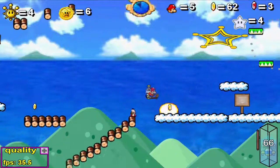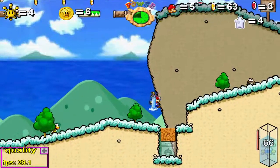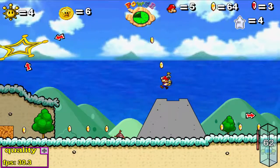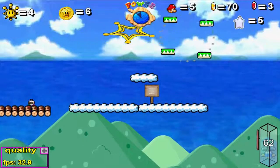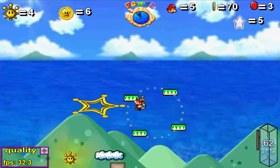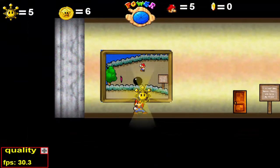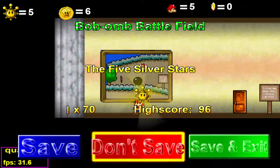Esa bomba me ha empujado y me ha ayudado prácticamente. Me acabo de ir un poquito a la mierda por culpa de esa bomba. Ya vamos a pillar la última, que se encuentra aquí arriba. Ahí aparece el sol — ya solamente me faltan conseguir dos soles y una moneda. Si se puede saltar. Otro cuarto ha sido desbloqueado.